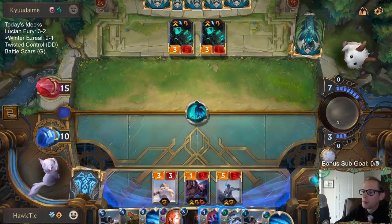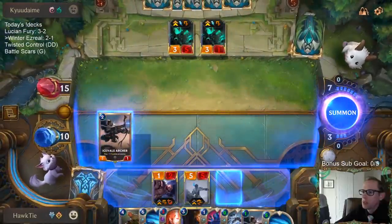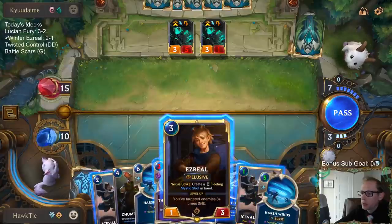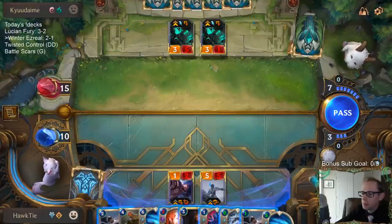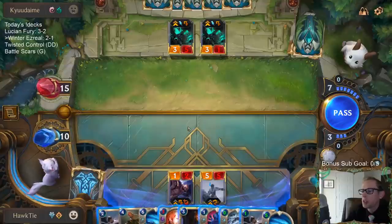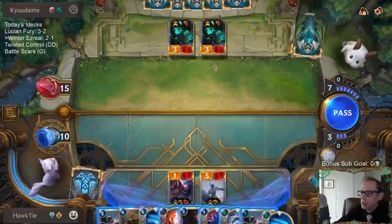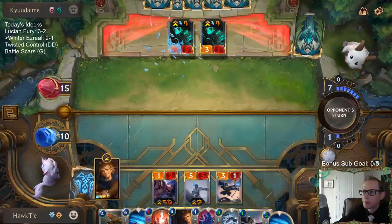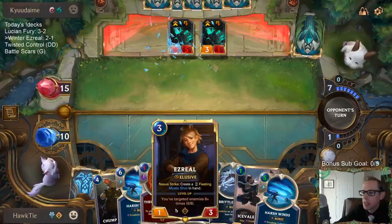Thresh is in the box. We can do Thermogenic Beam Blast. The reason I've been wanting to save mana is to have extra mana available. Thermogenic Beam I kind of wanted to save for Hecarim, but with Hecarim attacking for a whole bunch... This gives me 6 out of 8, so one Harsh Winds levels up Ezreal.